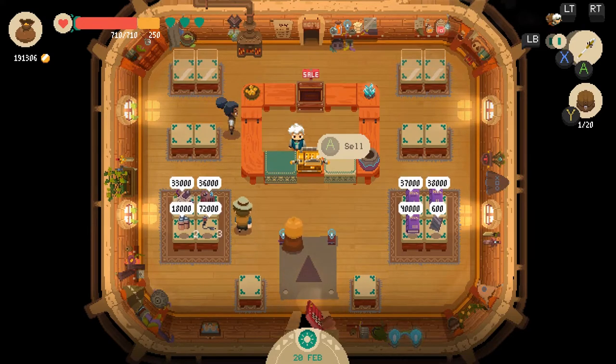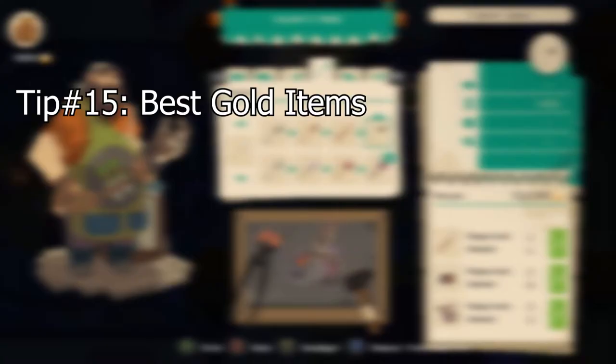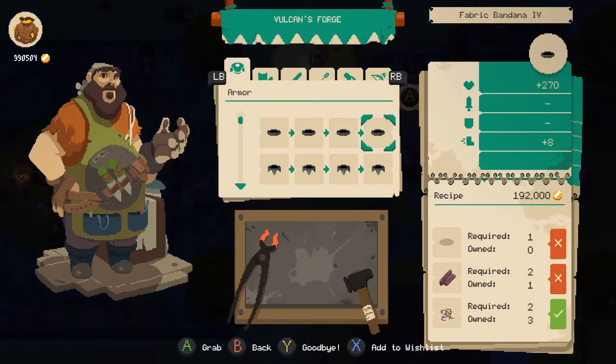Once you finally upgrade the Moonlighter to the Emporium it repositions the shop once again. Remember to keep expensive items closer to you as even with the assistant you could still lose items from thieves.